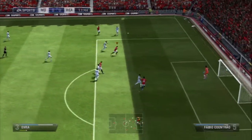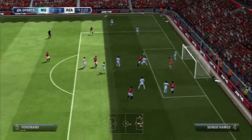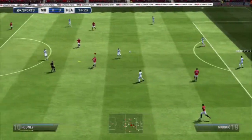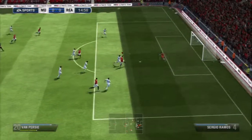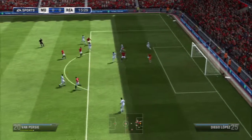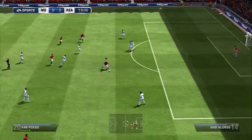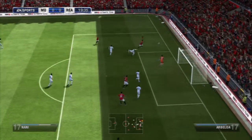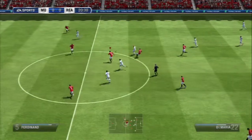Straight away, Evra makes some really good overlapping runs — he makes a good one there and we find him. Then from a corner, Rio Ferdinand almost connects. We're about 12 minutes in and pretty close to scoring. Azos999 manages to intercept, then there's a Van Persie through on goal — I can't finish because I'm bad at this game. That was unfortunate. But we're pretty much in control in these opening 20 minutes. Van Persie gets another chance I'm not able to put away, and Carrick's header is blocked.